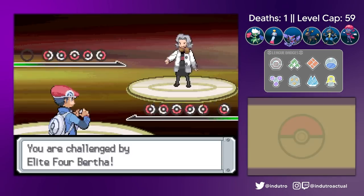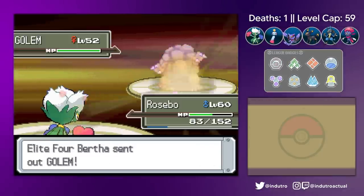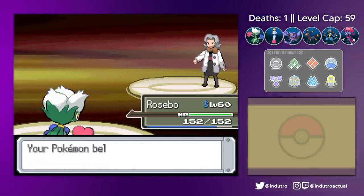Rosebo was up, opening with a Giga Drain. The Gliscor was next — two Giga Drains. Another Giga Drain for the Golem, and Petal Dances for the Rhyperior and Hippowdon. Another one down, and it was finally time for Flint.